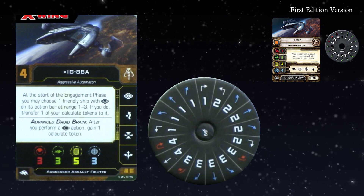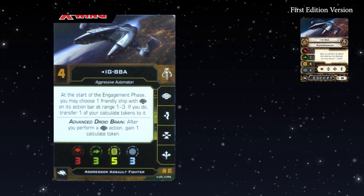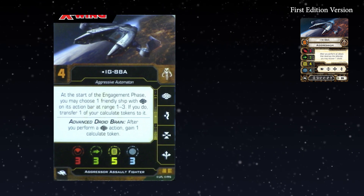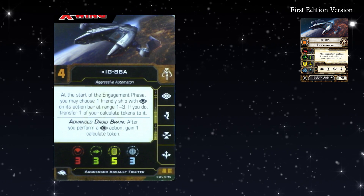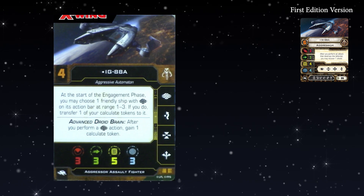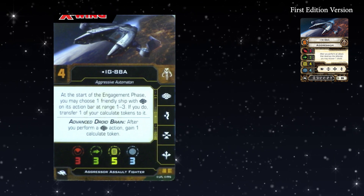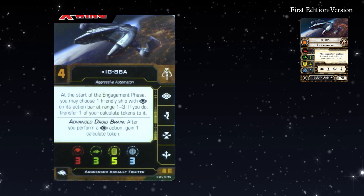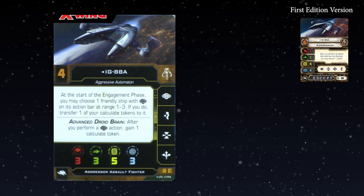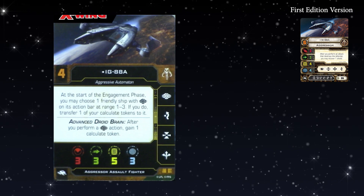Crits are one of the reasons you'd play the game, and it's really interesting when you flip the damage cards. Shields are boring — crits are less powerful overall but we're going to see more of them, which is cool. The ship has a burnt-in ability: Advanced Droid Brain. After you perform a Calculate action, gain one Calculate token. I really like the fact that these are now printed on the cards — everyone used to joke about stapling them on, and now FFG has literally done that.